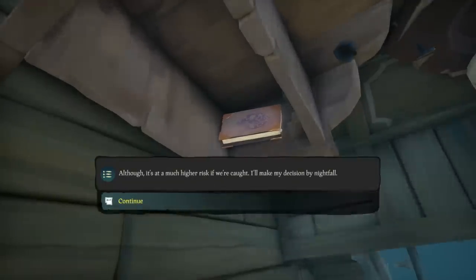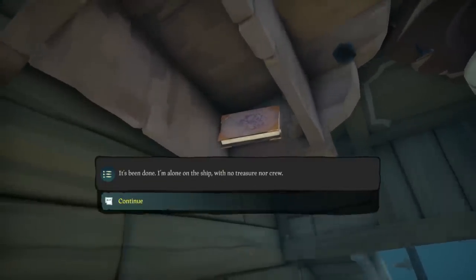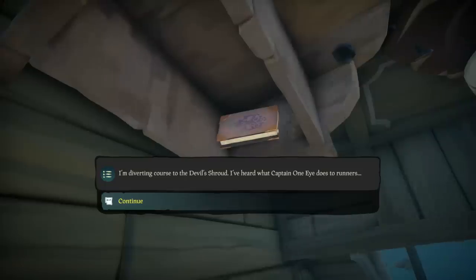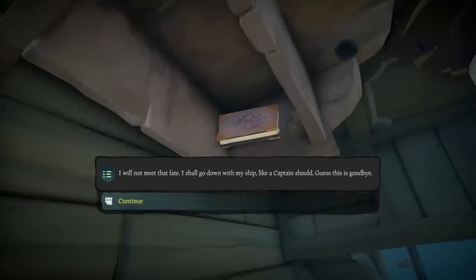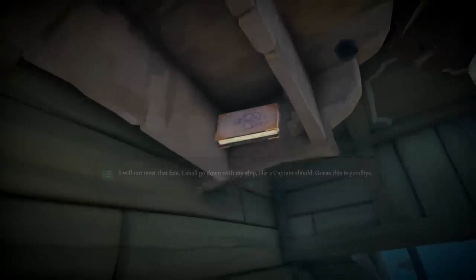Instead of trying to fight, they decided to just book it. And then after days of running, they finally decided they needed to try something different. So three of the crew members jumped over with their apparently highly valuable treasure. Those three crew members swam away with them, and the captain drove the ship into the Shroud to avoid the other crew discovering their deception.